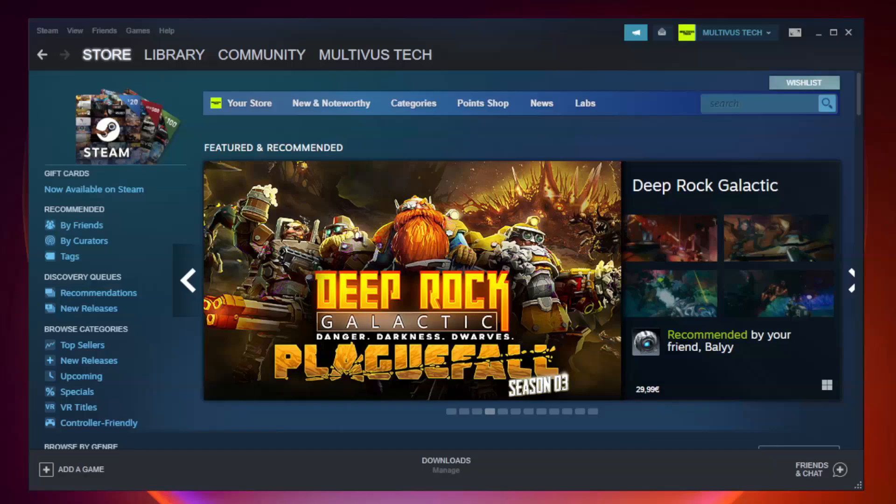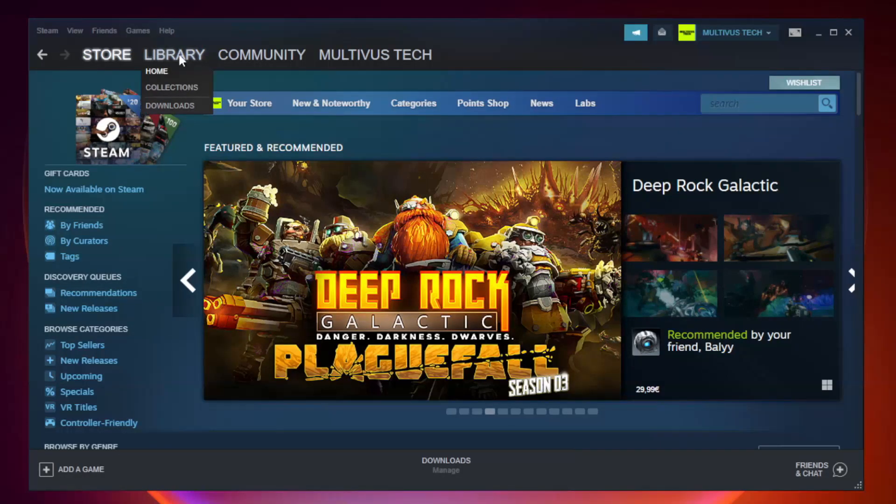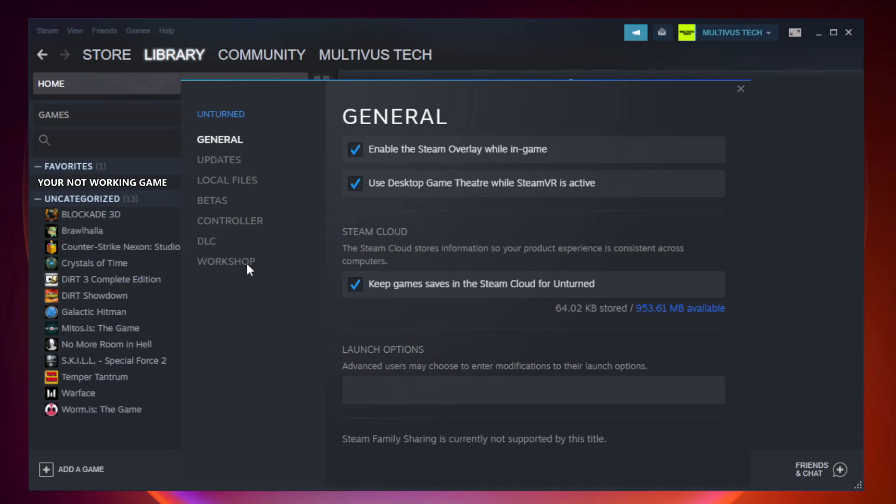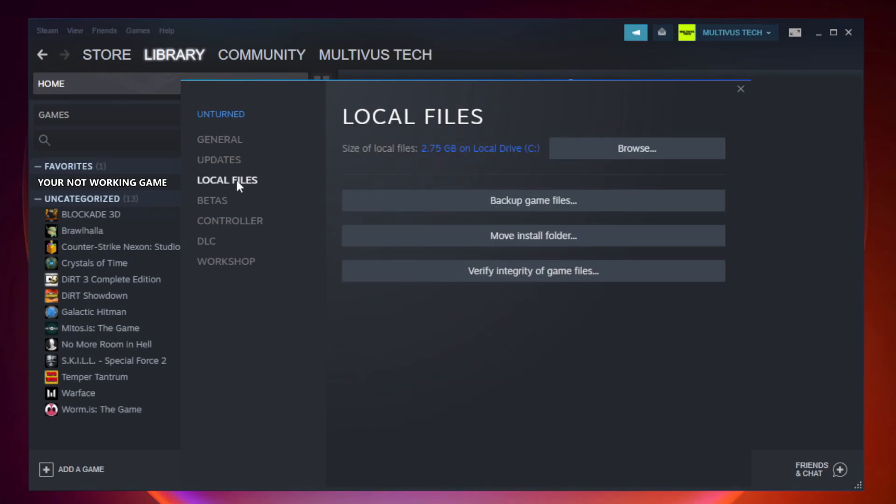Open Steam and go to the Library. Right-click your not working game and click Properties. Click Local Files. Click Verify Integrity of Game Files and wait. After complete, continue.